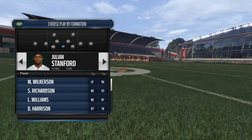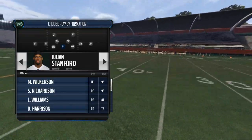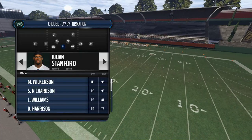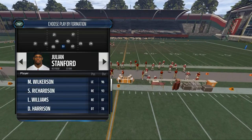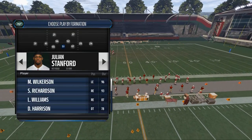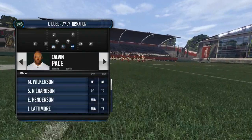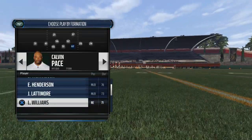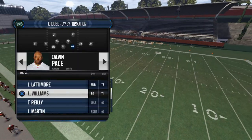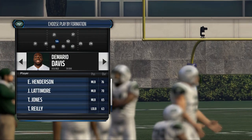We've taken the New York Jets because they have the highest acceleration linebacker or defensive end in the entire game — Julian Stanford, who has around 95 acceleration. We've placed him at the nose tackle position. On the outside we've got Lorenzo Malden and Calvin Pace. This outside guy is really not going to be a major part of the play.